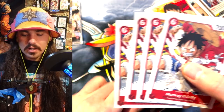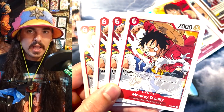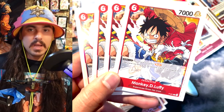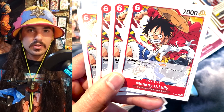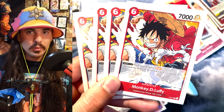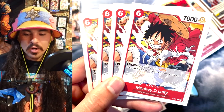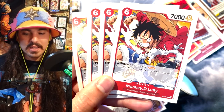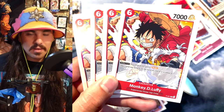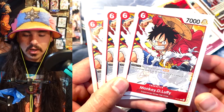This card is so good — he's a six cost and he gets Rush when he has two DON. He works really well with this leader because once you have six DON, which could be turn three going second, you can play this guy and swing for a 9k Rush on turn three, which is really difficult to deal with. He's a 7k base and 7k is big so you have to swing big to get over him. He's easy to protect and then you just have a 7k body on board until they can figure out how to remove him.